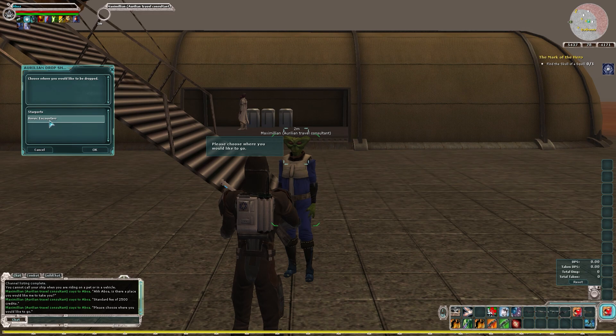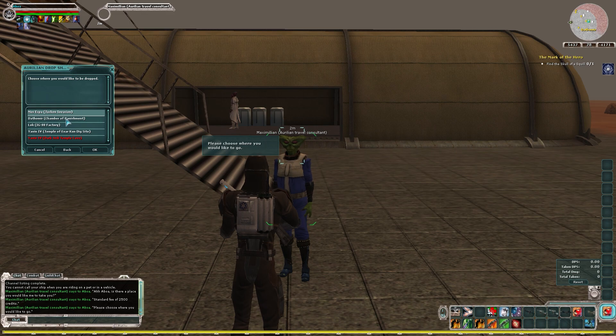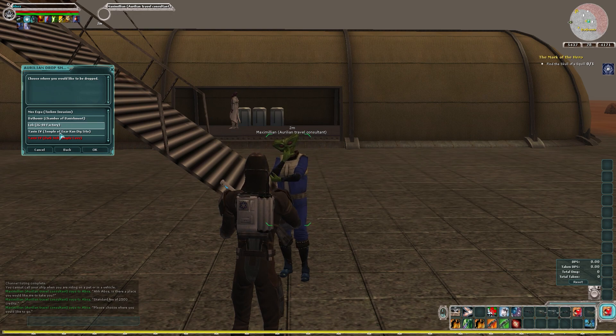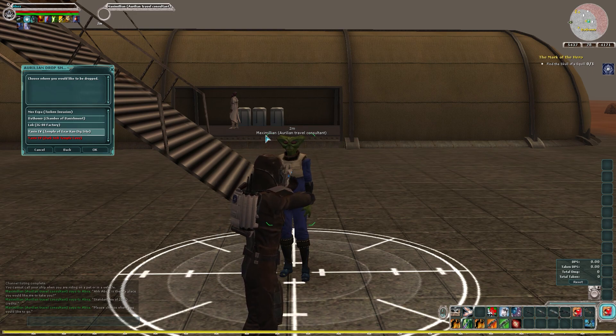Every heroic encounter you've completed the prequest for — the Legends devs actually changed it so you are allowed to instant travel to them. I haven't done the new Jedi theme park ones yet on this character, but these are the original four. You actually can't instant travel to ISD because it's in space. You've got Mos Espa, Dathomir, Lok, and Yavin IV. You're not going to be using this contact to travel to all of these — more often than not there are other ways to get there, but we can talk about that when we discuss run order.